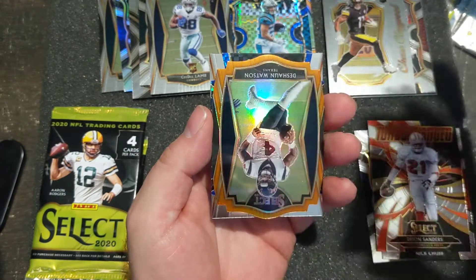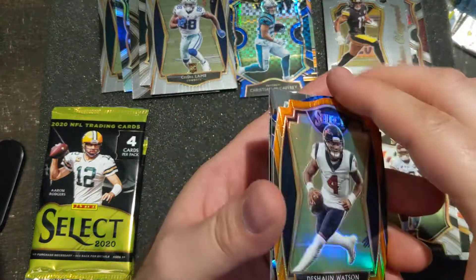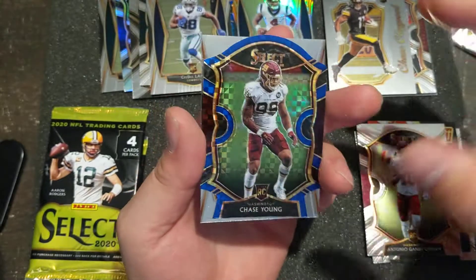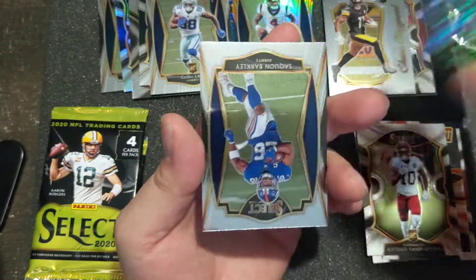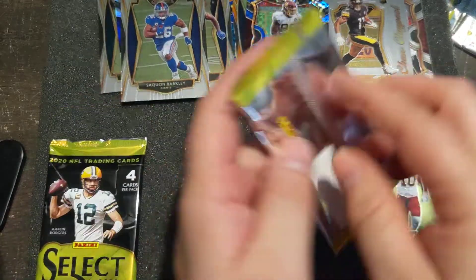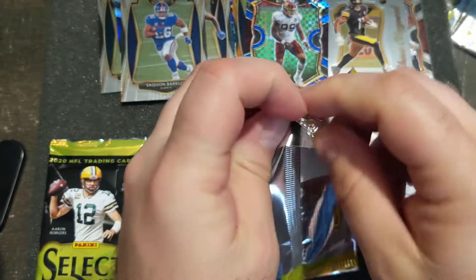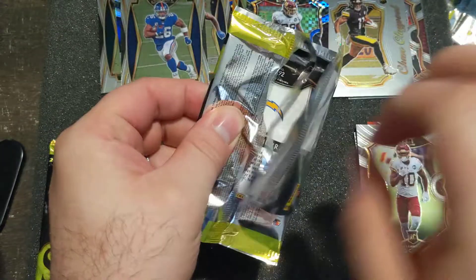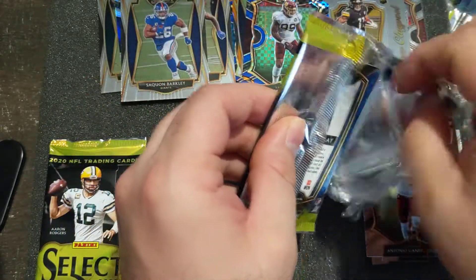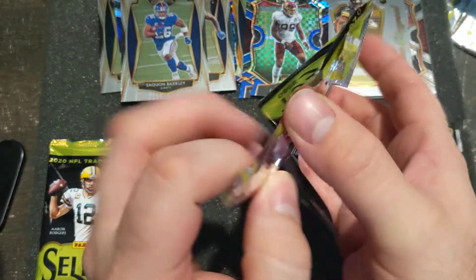Justin Herbert coming out. And a Deshaun Watson die cut. Another die cut right behind that of Chase Young. Saquon Barkley. Two more packs. I believe you can get relic cards out of this, and you can end up with an RPA. But they're very, very rare at retail. That's the only insert, really, that's crazy that you can pull out of this.